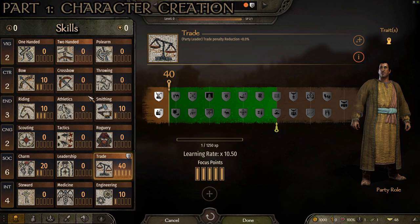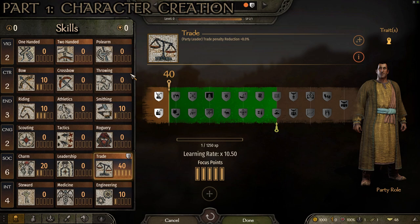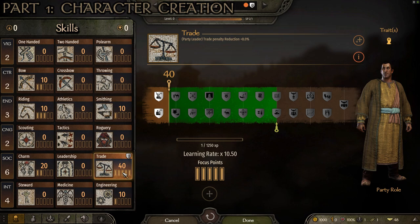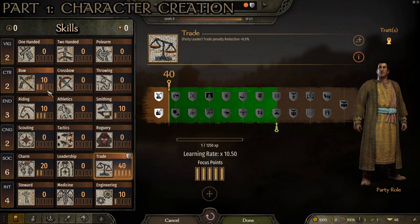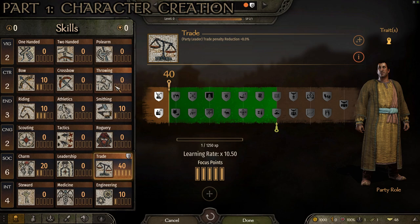Right at the beginning of the game, if you follow what I've done here, you're going to have: two for vigor, two for control, three for endurance, two for cunning, six for social, and four for intelligence. Our skills spread will be 10 for bow, 10 for riding, 40 for trade, 10 for engineering, 20 for charm, and 10 for smithing. We'll have full focus points in trade, one in engineering, two in charm, one in smithing, three in riding, and two in bow. That is the optimal trader skill start at the very beginning of the game.